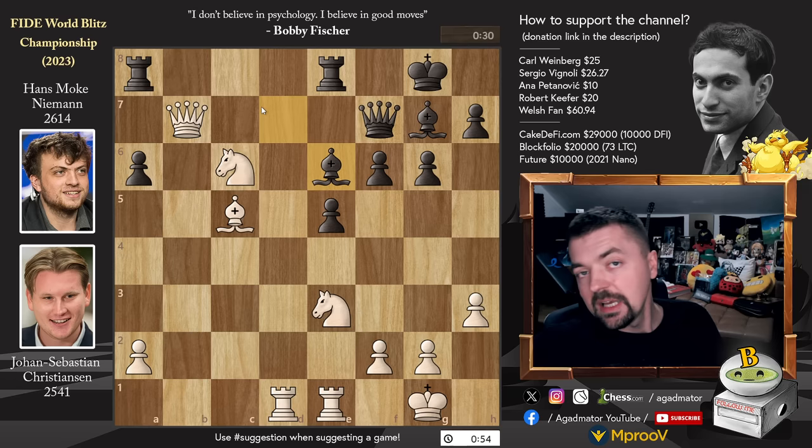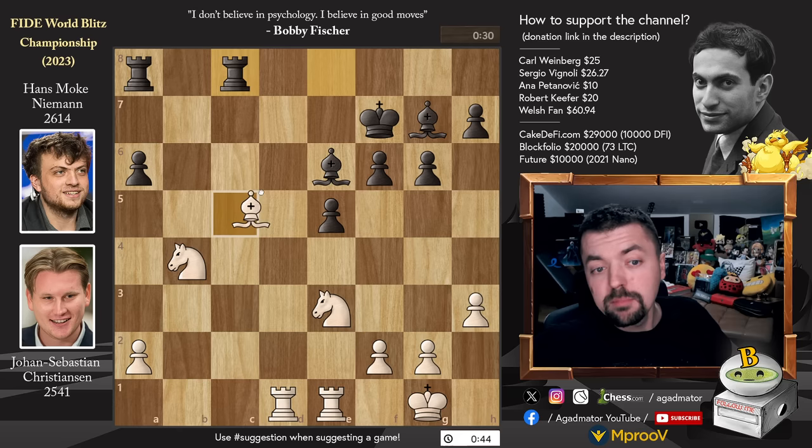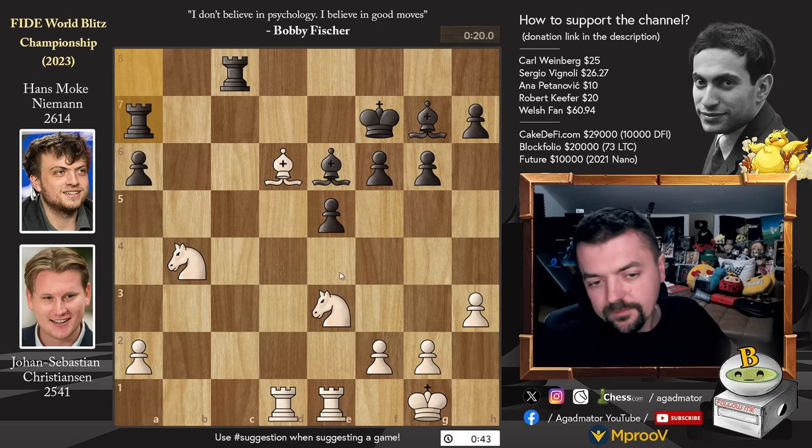Bishop to E6, now offering a queen trade, but at this point Johann Sebastian happily trades queens. Queen captures, king captures, and now knight to B4. Now it's merely a question of can Johann Sebastian win this endgame, being up a piece against Hans Niemann. We have rook E to C8, bishop to D6, and now rook to A7. Hans will of course do his best to do something, as this is a blitz game.